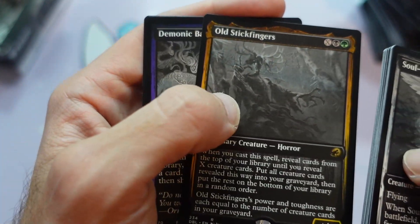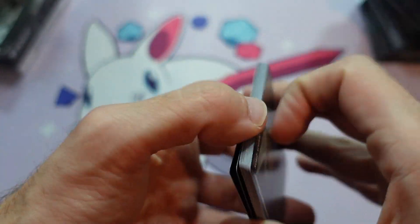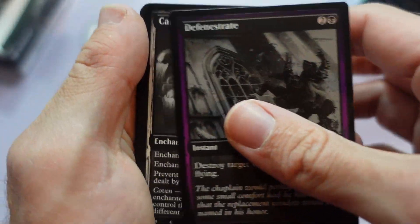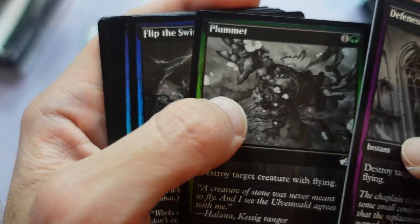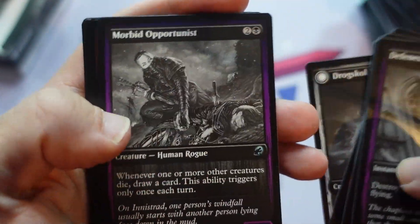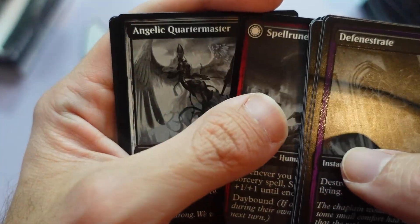Maybe get someone on to talk about the Commander decks. Another Demonic Bargain. Which set are you all excited the most for this year? Is it Kamigawa? For me, I think it's a toss-up between Kamigawa and Brothers' War — of the main sets. I can't say anything about that one yet, but it's pretty cool to go back and look at what was happening in one of the most famous stories of all time.